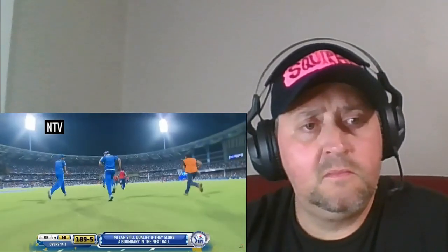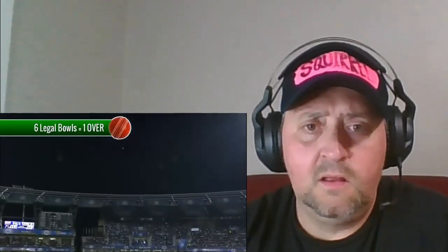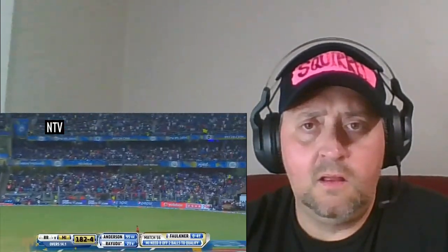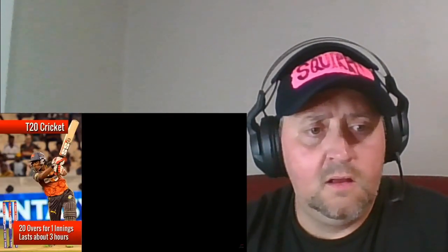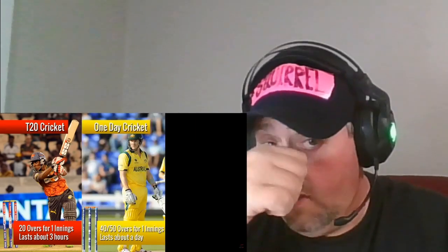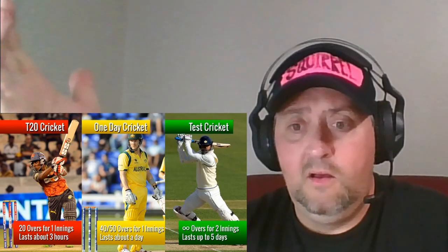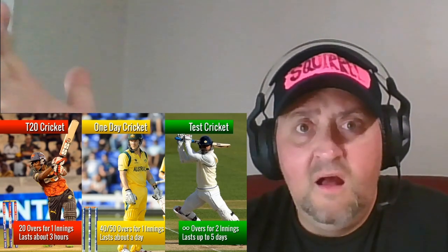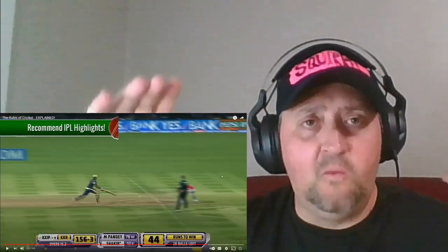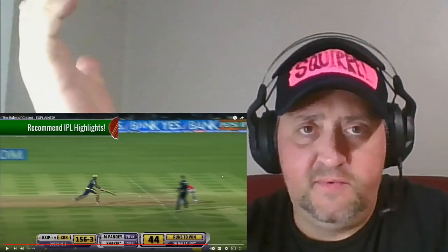That's basically the game in a nutshell, but there are a few other things to understand. A bowler must deliver six legal bowls to a batsman — once six legal bowls have been played, this is known as an over. Once an over is complete, a new bowler bowls from the other side. Once both teams have finished batting, this is known as an innings. In T20 cricket, each team gets 20 overs for one innings — about three hours. In one day cricket, each team gets 40 or 50 overs. In test cricket, there are no over limits; the game ends when all batsmen are out and is usually played for two innings — lasting up to five days. Five days for one game?! The championships must be a murder.